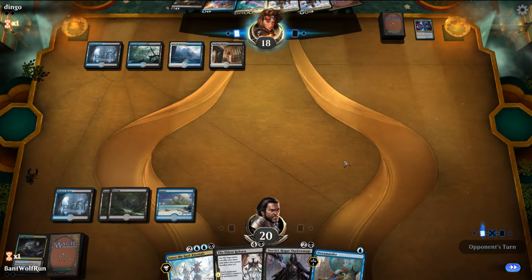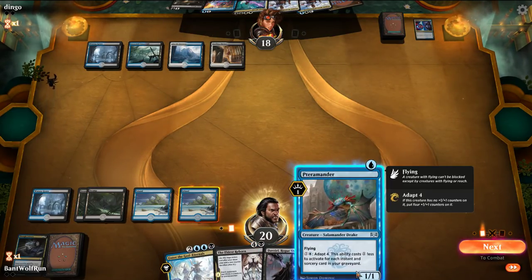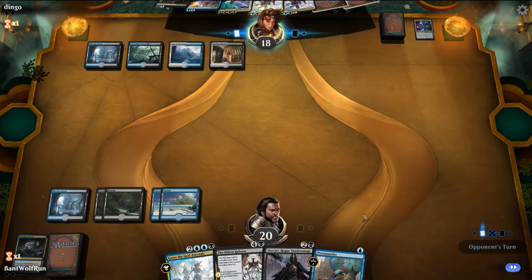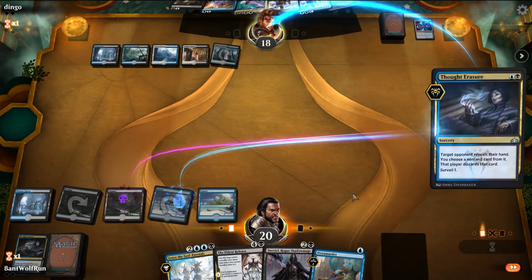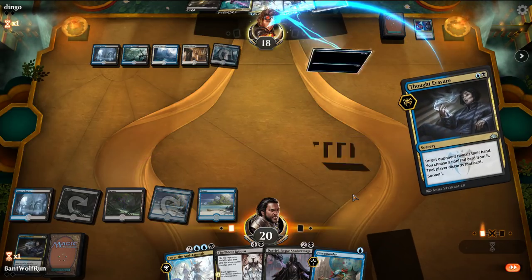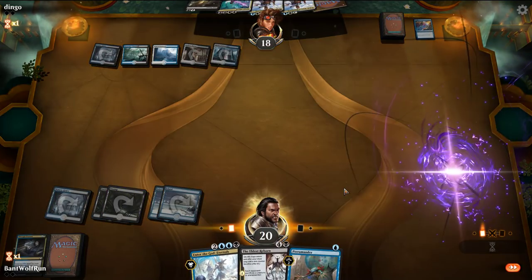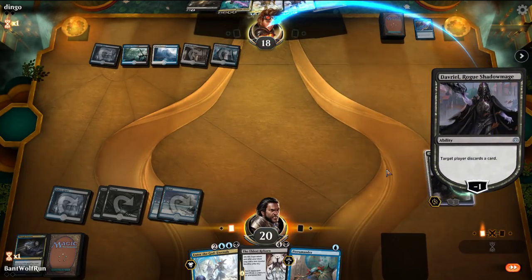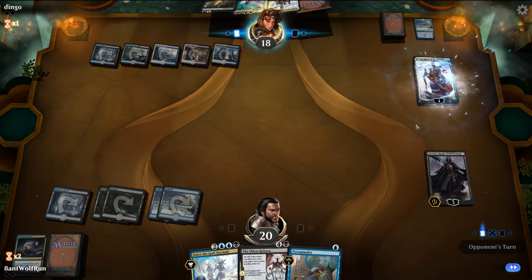Let's just pass and want them to try to jam a Teferi. Let them Negate our spell — we'll get down Davriel and start eating their hand. We're going to take the Negate anyway with Davriel, and now we can catch Teferi.